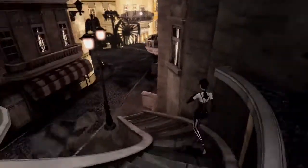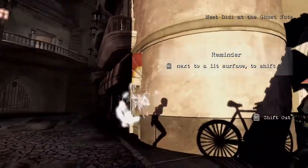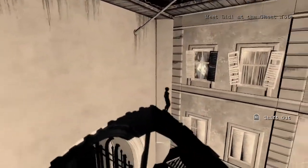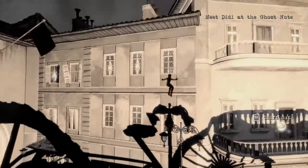Hey guys, Q here with part 2 of my Contrast speed walkthrough. The first thing we're going to be doing is shifting over and using this bike tire shadow to go up and get this luminary.